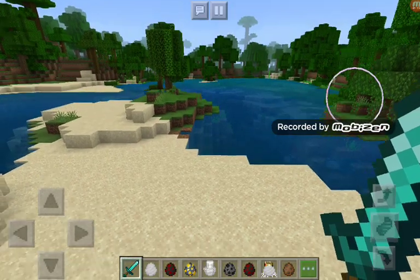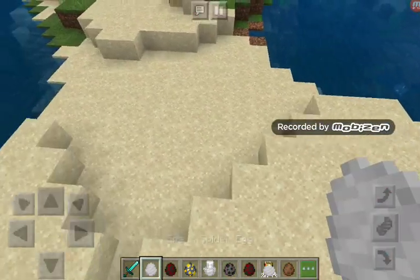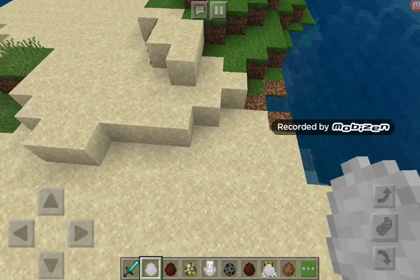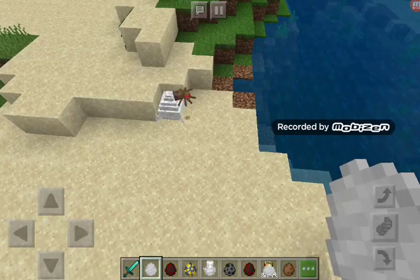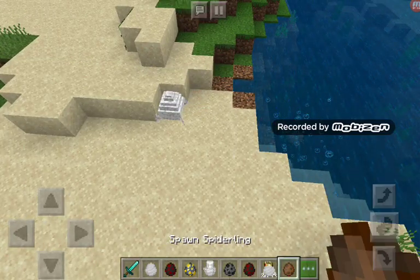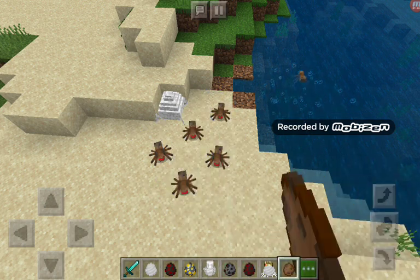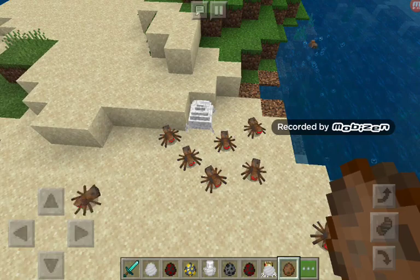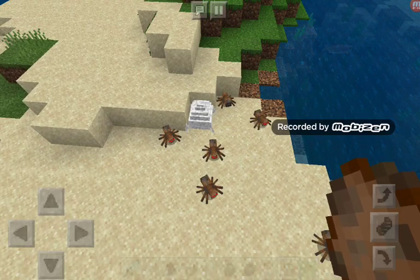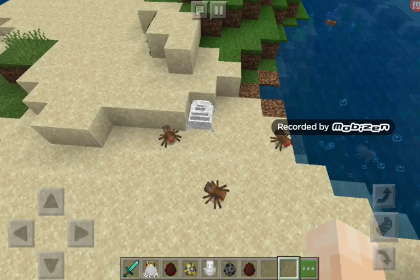First we have the Spider End, which is not actually a mod - it spawns mobs - and that's the baby spider with the spider wing. There's also a tiny glitch that happens when you break this thing.